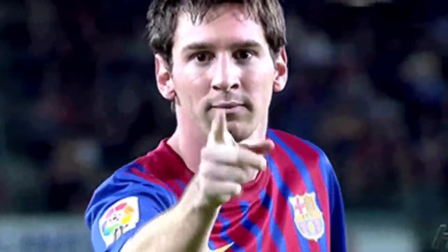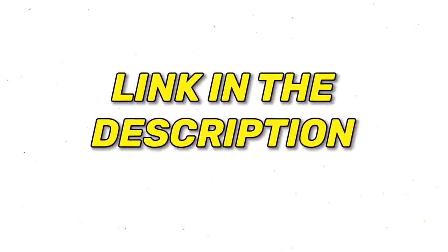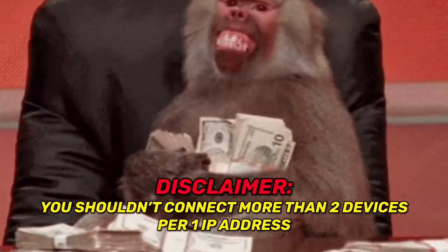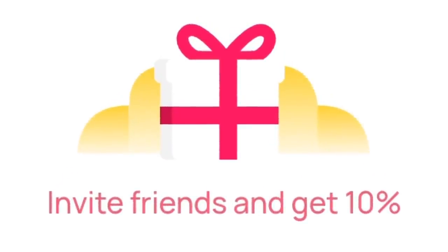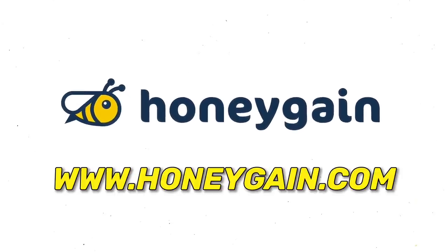Here are 3 ways to make money faster. First, use my code when signing up because it grants you an instant 5 dollars, or just press the link in the description. Second, Honeygain allows you to add more devices, which lets you make money faster. Finally, the app has an invitation system — invite friends or family and you receive 10% of their income. Remember the app consumes data, so it's best for people with unlimited internet or big bundles.